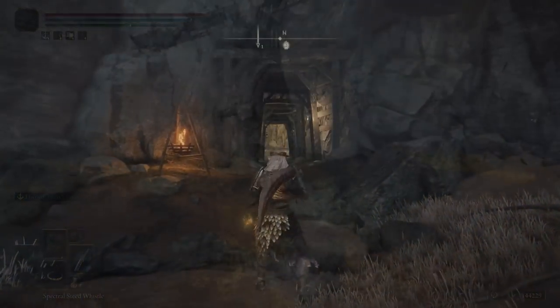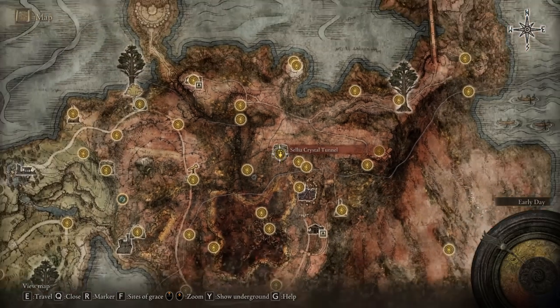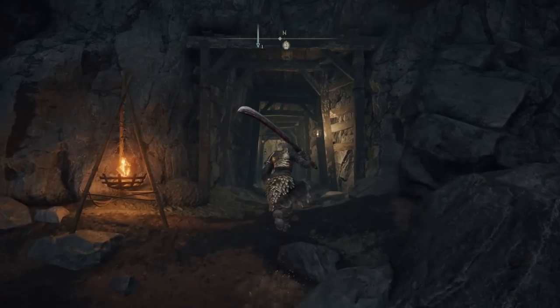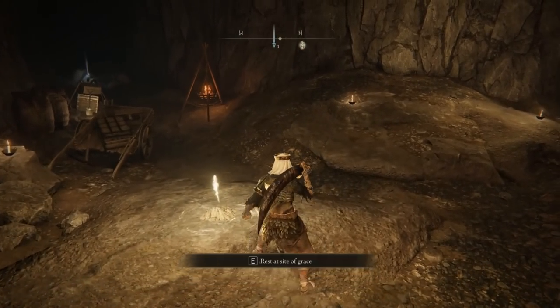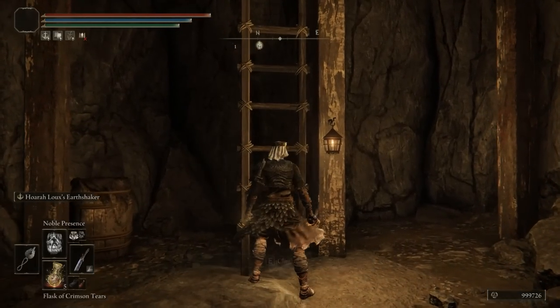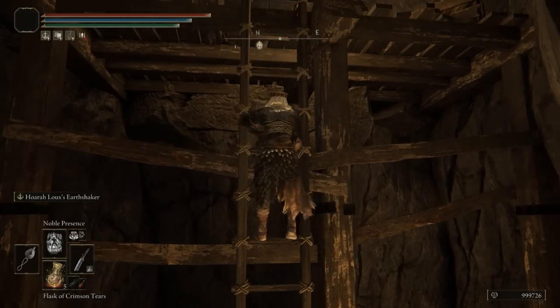And with that out of the way, we can now talk about Talismans. We want to head towards the Crystal Tunnel Lost Grace, then go through towards the entrance, locate the Lost Grace, claim it, and then go towards the right, take the ladder up, and then go into the next room. This next room can be quite annoying because the insect enemy is really, really annoying.